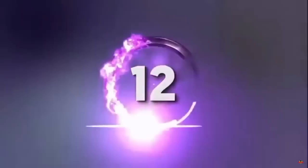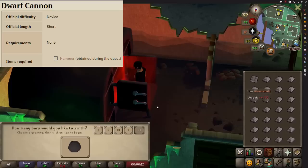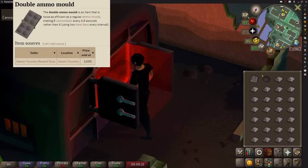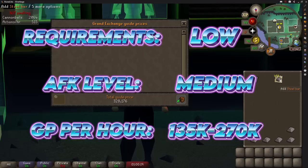Making cannonballs has very low requirements — just 35 smithing and completion of the Dwarf Cannon quest — and is extremely AFK. Making cannonballs is very slow, which makes it absolutely perfect for us. I don't have the double cannonball mould which you can get from the Giants' Foundry minigame, but it simply uses twice as many bars to give you twice as many cannonballs, so I could double up the results. The profit with a single mould is 135,000 GP per hour and 270,000 GP per hour with the double.